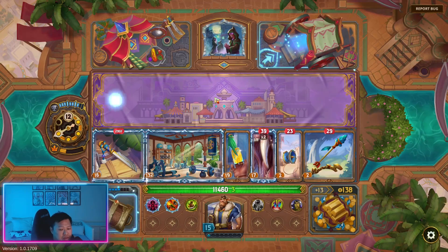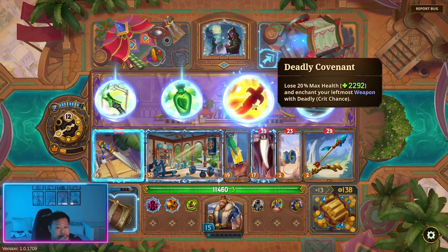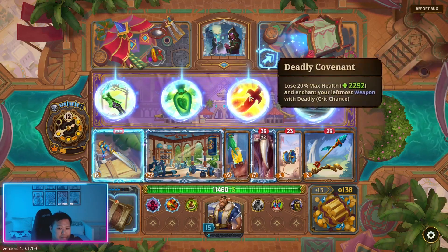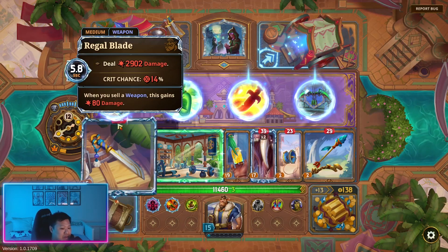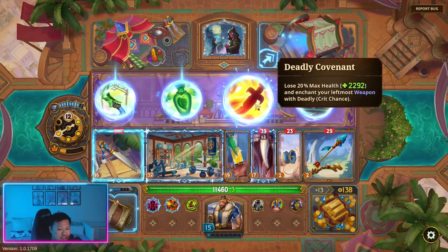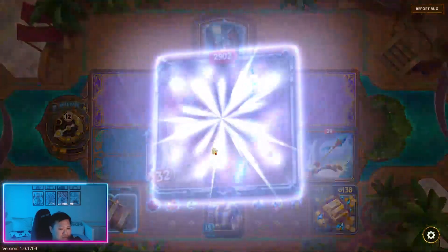Let's take on the rare event — trade health for power. Lose 20% of max health, but then this gets 50% crit. I actually think getting crit on this is the right choice — this would have 65% crit. We could also get this just for more damage. I'm gonna do it — we can easily get 2,000 health back. Let's get the crit chance.